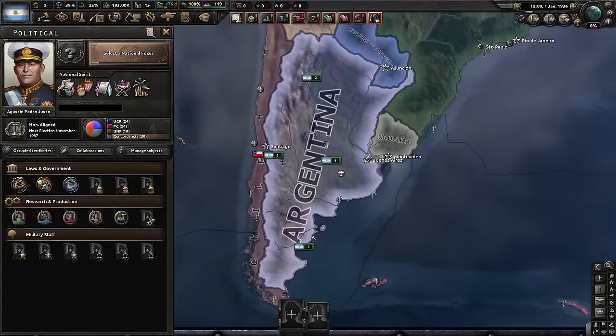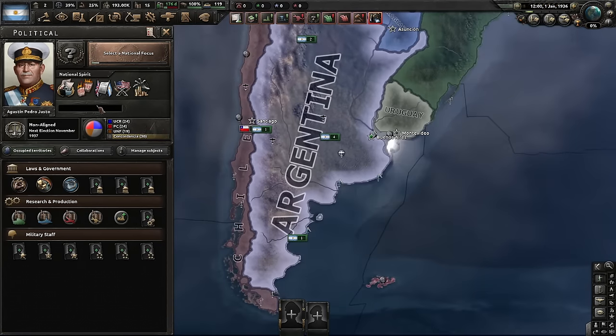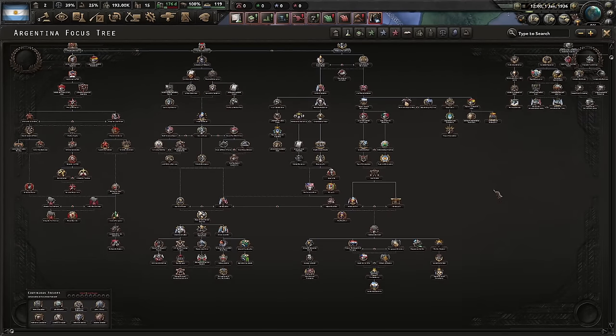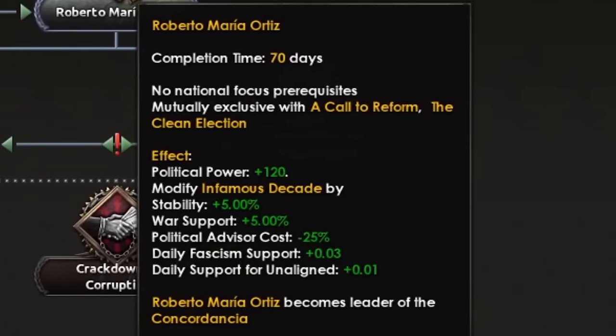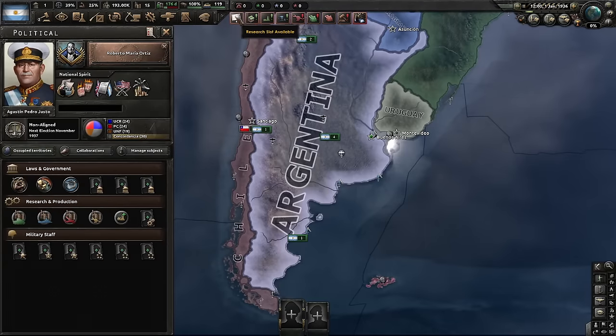As Argentina, we are ruled by a generic South American dictator — everybody knows this guy. In terms of national spirits, there is nothing very interesting. And this is the entire focus tree. It's a bit small, looks kind of pathetic to be honest. But either way, let's begin. The focus tree is gonna sway me with a lot of great numbers, and I'm taking the bribe.